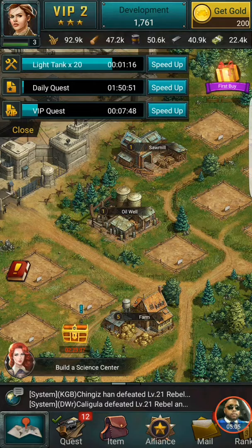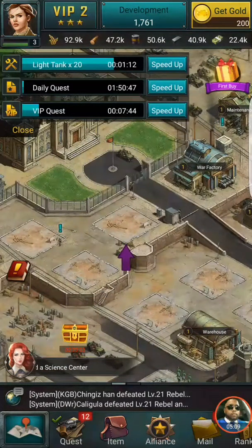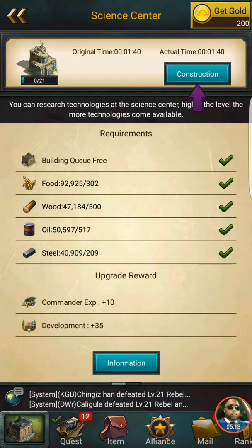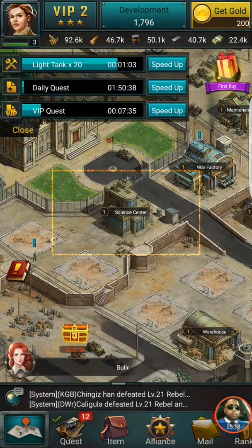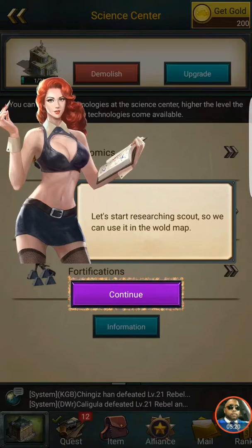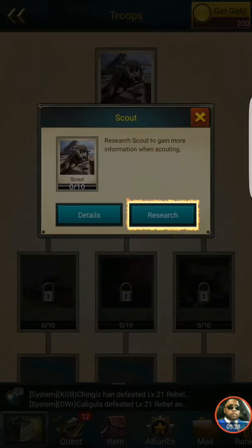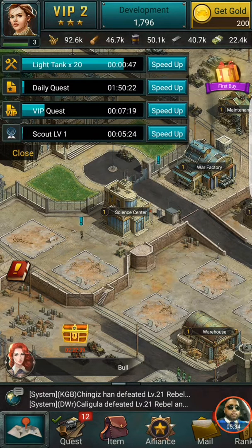The next thing we're going to do is go ahead and build a science center. We'll knock that out, click on it, and push that purple button. Now we need to start researching scout so we can use it on the world map. We'll click on troops and scout — once we use scout we'll be able to scout out things on the map. It's all awesome.